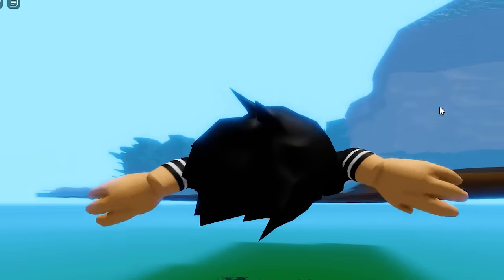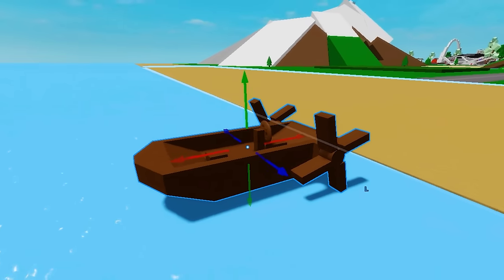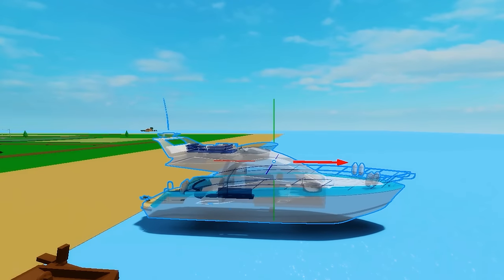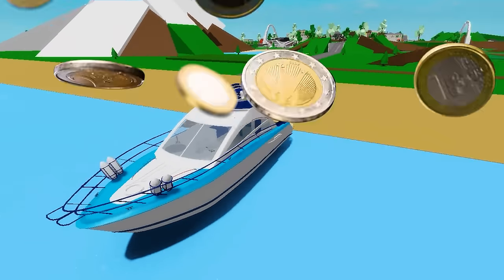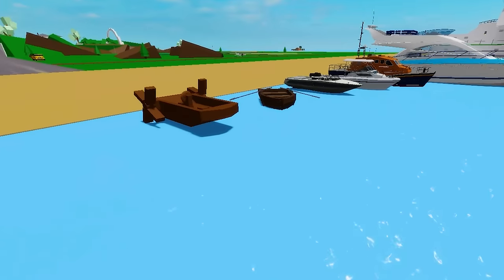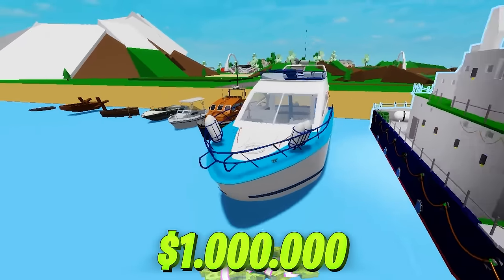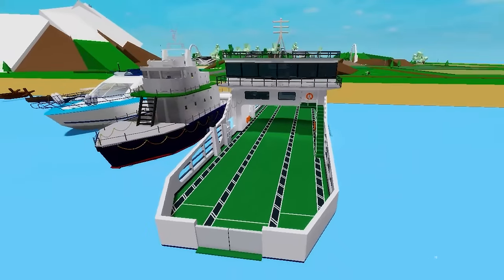Now the only thing missing is the boats. I add a wooden boat — it's certainly not premium, it would be a free boat. In my Brookhaven, all the boats are going to be free so nobody spends Robux. I place a luxury boat, a fast-looking boat, and boats priced at $1, $10, $1 million, and $10 million — plus a super boat with a runway for an airplane to land on.